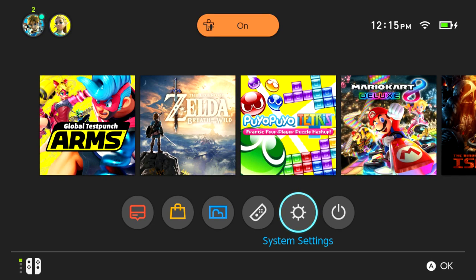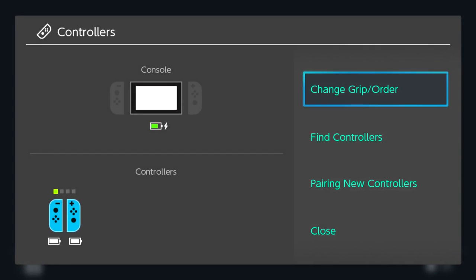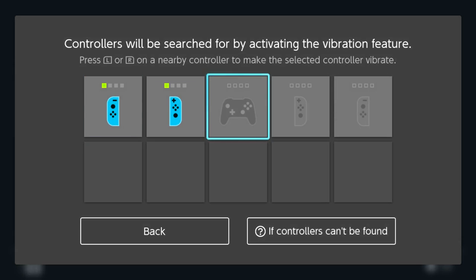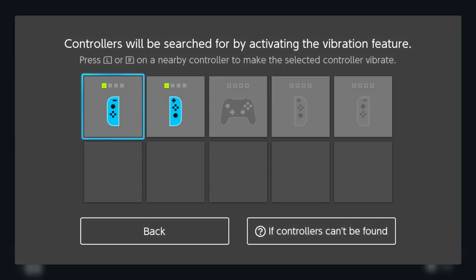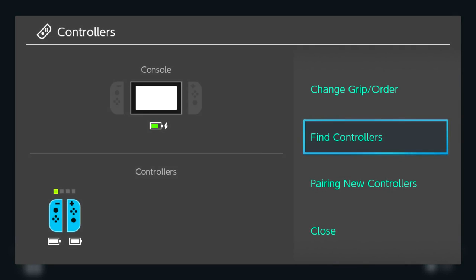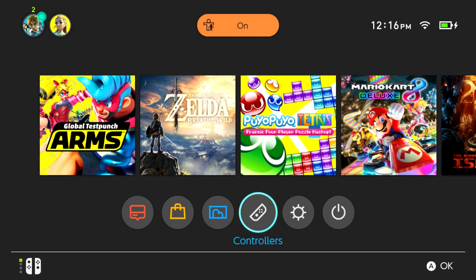You can find paired controllers within communication range by activating the vibration feature. Go to controllers, find controllers. Let's say I don't know where my left Joy-Con is — I tap on screen and the controller vibrates. Pretty cool. It's not always audible but I've found my phone several times using just vibration, so it's a way to find controllers you might have lost. You have to be within range, but that's pretty cool.